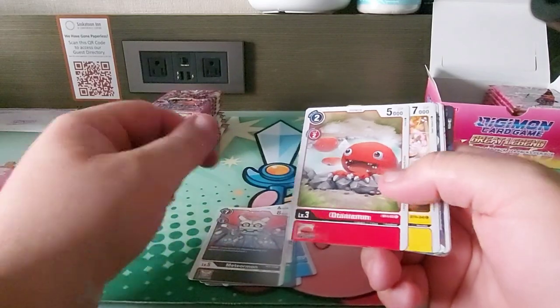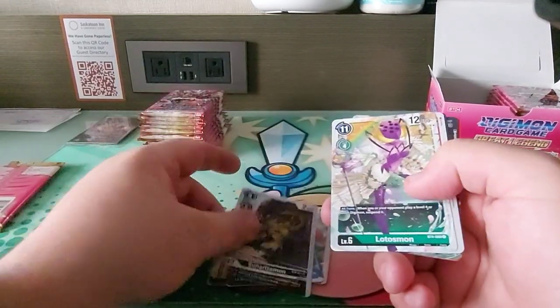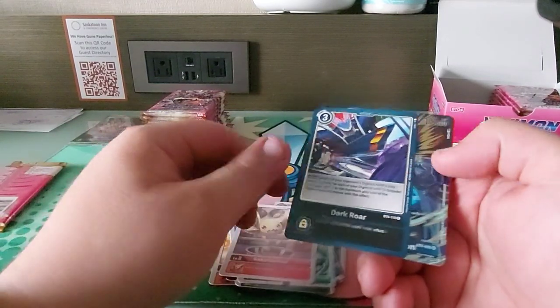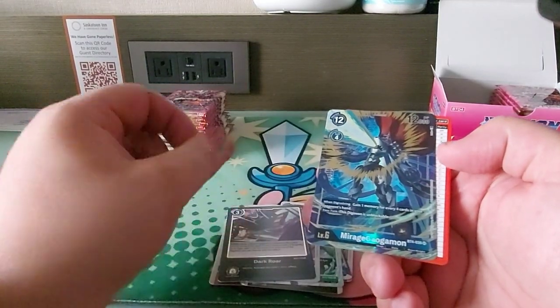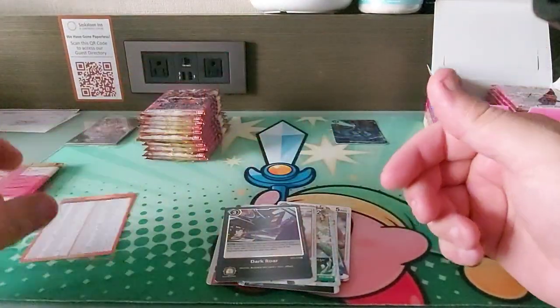Dermomon, Sengos, Cyclonic, Meteor, Otama, Omnicrack. Oh, Sunriza, Lotus, Cotto. Oh sweet — I got a Mirage Gaugamon! I need one for my binder, so that was the perfect pull.